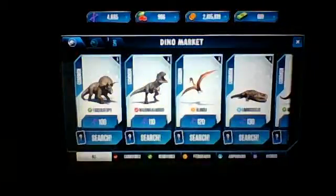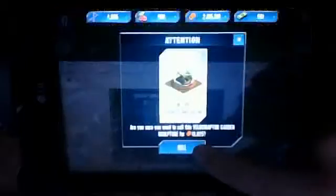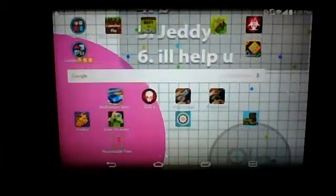Oh wait — I got a Velociraptor garden statue! So that's free 13,000 coins, apart from the 50,000... wait, 75,000. Wait, what did I do? Oh my god.